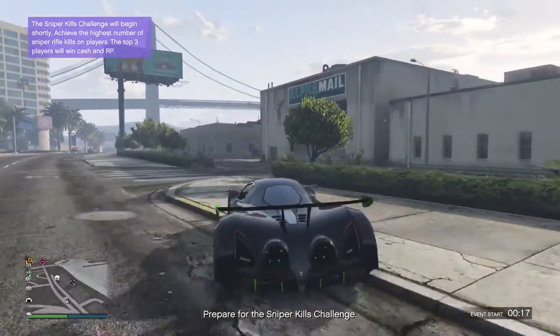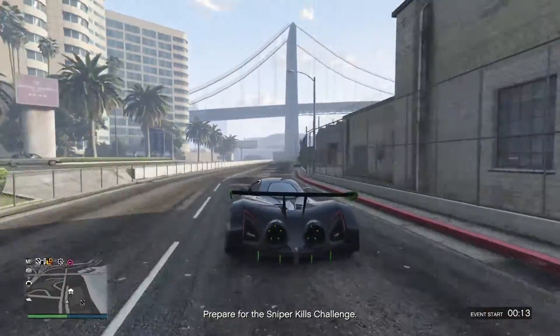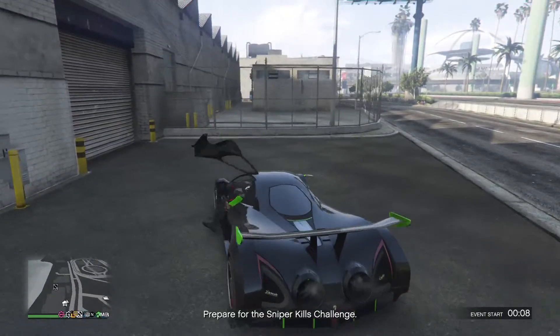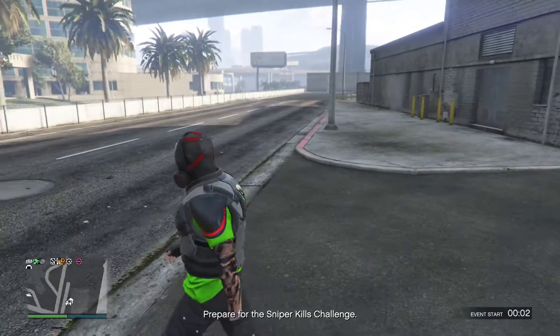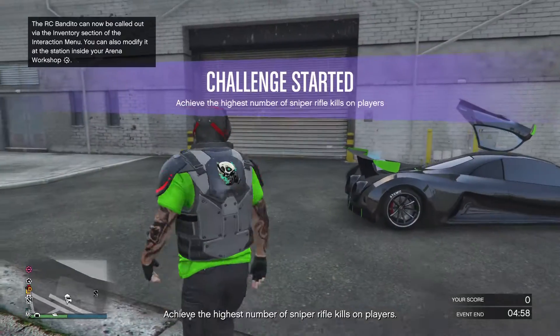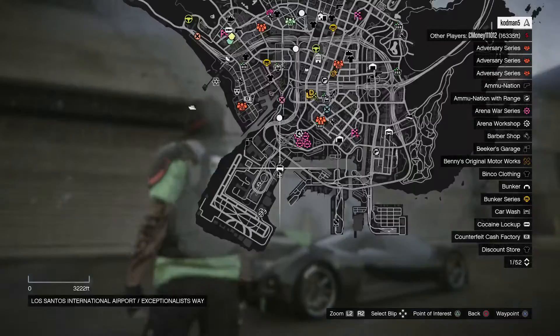The first thing you want to do is come over here where I'm headed right now. When you get down here, I recommend buying this garage right here. This is the only way — this one right here. You buy this garage. You don't have to, I don't think, but buy this one in this location. It's down here.